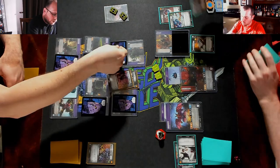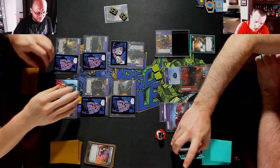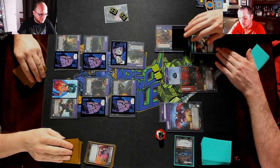I'm gonna swap out a Smoke Cloak for a Counter Espionage. Counter Espionage. Draw for turn.